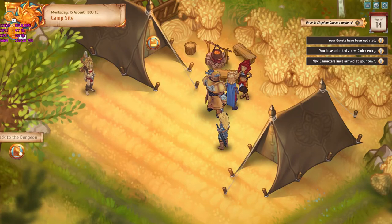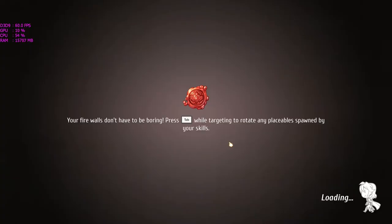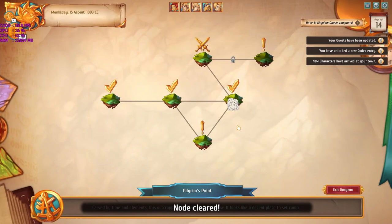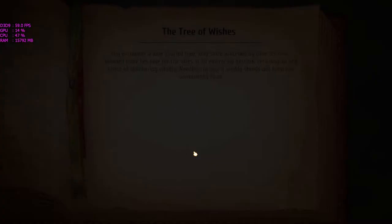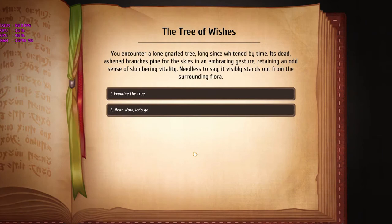Let's continue on our journey and go back to the dungeon screen. You have nodes that you jump to — we cleared this one already. It doesn't cost anything to travel between nodes, but once you complete the dungeon they'll deduct a certain number of days from the calendar. The days are important because you only have a limited number of them, but we'll go into that in more depth later.